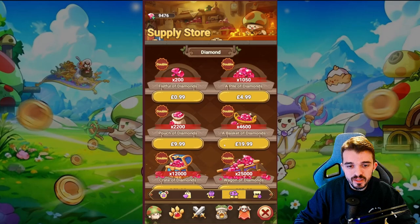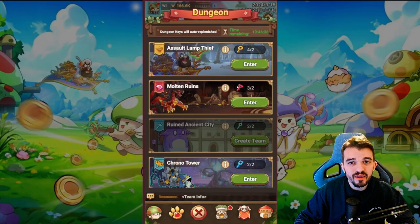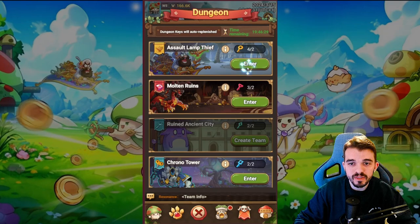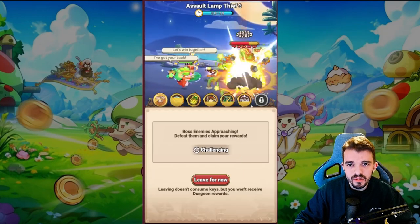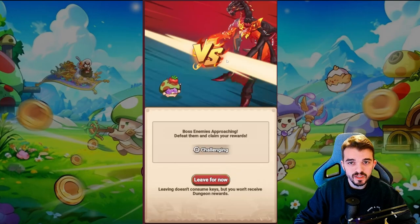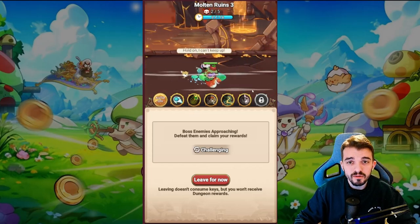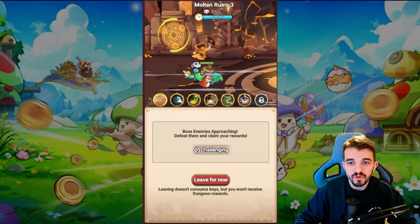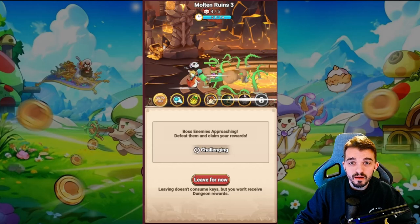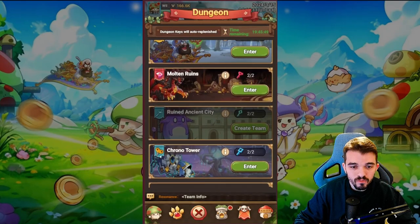There are dungeons where you can farm stuff. One dungeon lets you farm free gems without spending money, and another lets you farm lamps — and it's really quick, just 30 seconds. There's also the Molten Ruins where you fight five dragons in about one minute and 20 seconds. At this point I'm still strong enough for this level even without investing much time. There's another dungeon for mount upgrade materials, and one for weapon upgrades that I haven't unlocked yet.